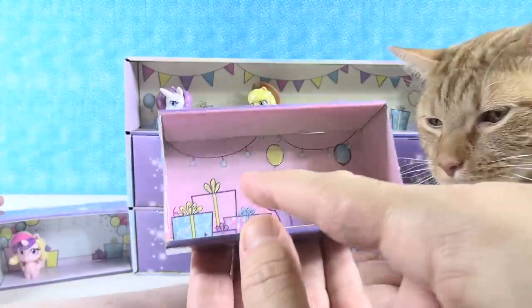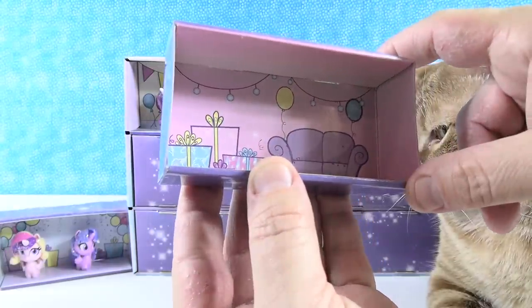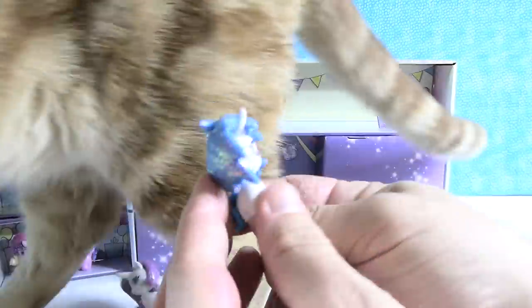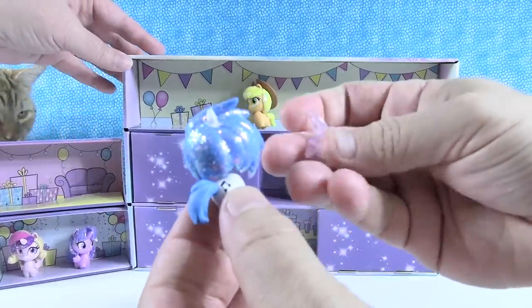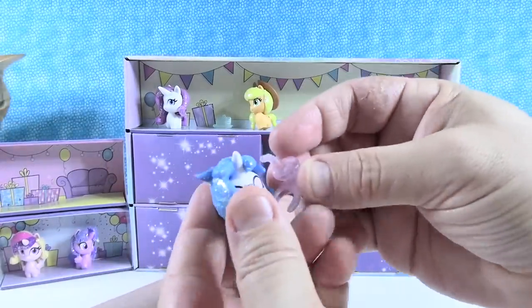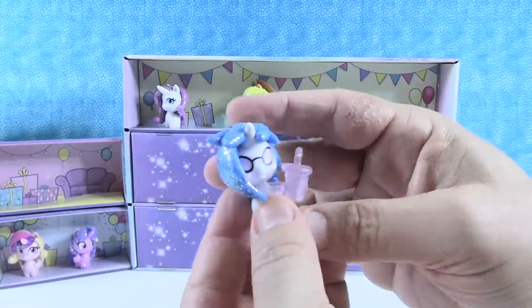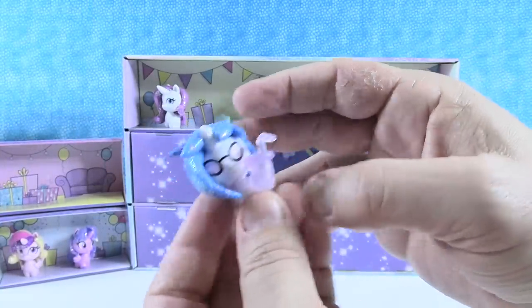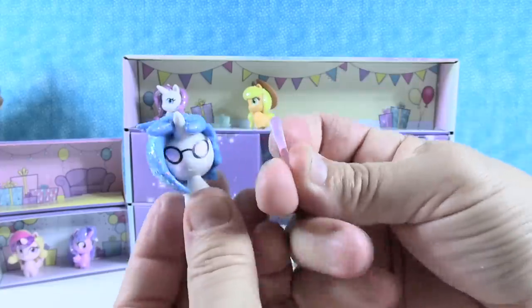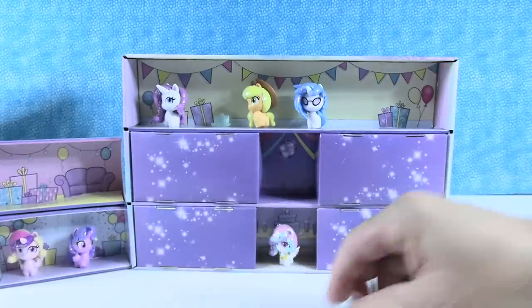Next scene — oh, we have a couch! Those are some big presents; that present is almost half as big as the couch. And there are unicorn horns on the wrapping paper of that one. We have a big surprise — we have DJ Pony! And we have a little cup holder with a sippy straw — that's really cute. It could attach around the neck. We also have a little heart-shaped mirror. Make sure my hair is just right. That's a cool one. I was trying to save the cake from Jack.